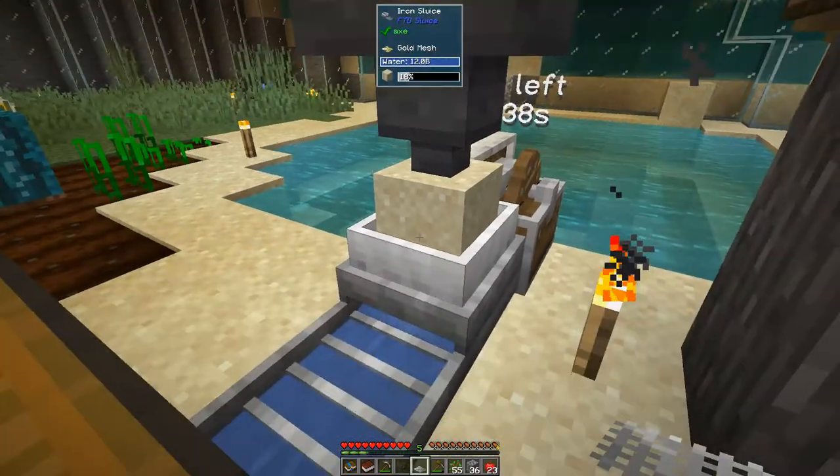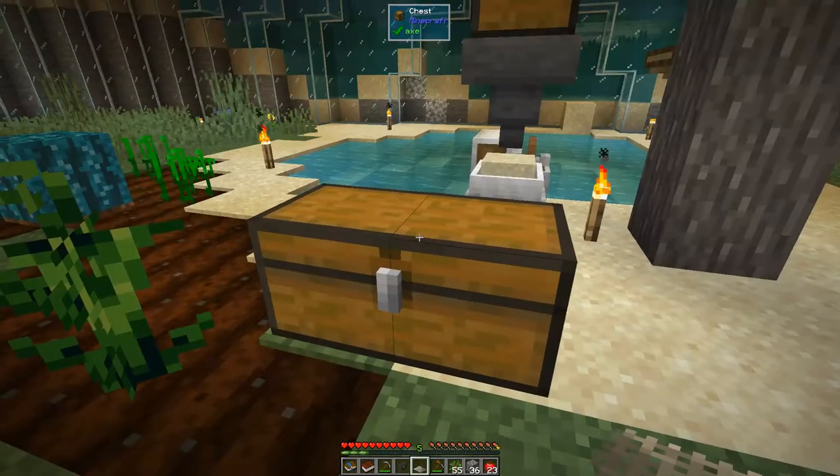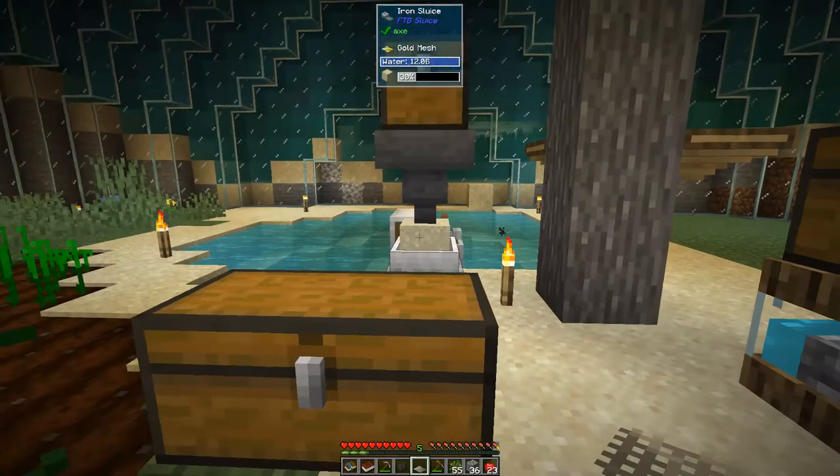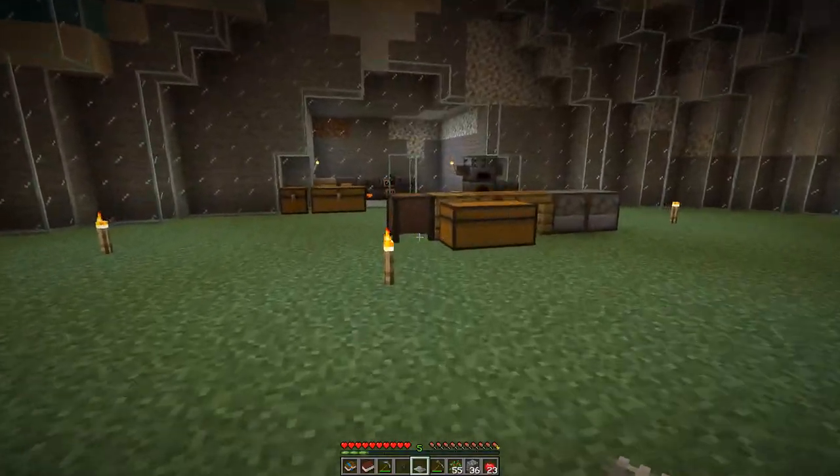Let's put some sand in here so we should start to get higher ratios of stuff. We've got iron chunks in here like this — give it a quick sort and let that run. It won't run very long because we've only got a few.